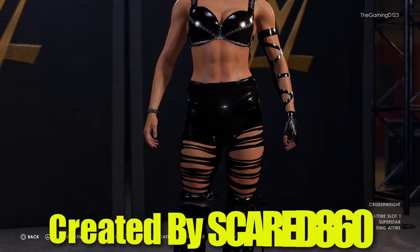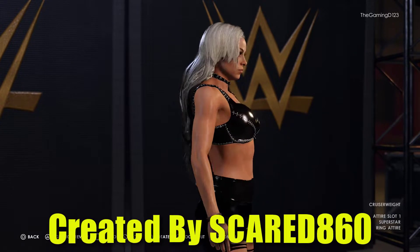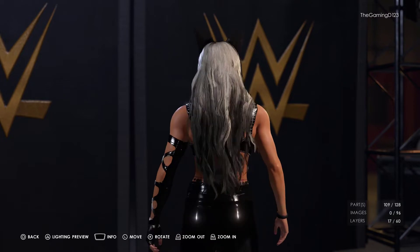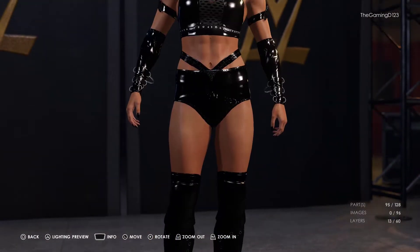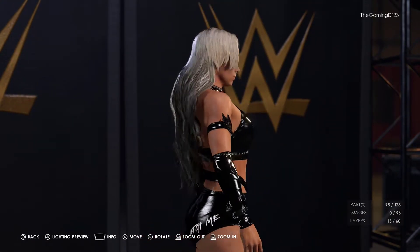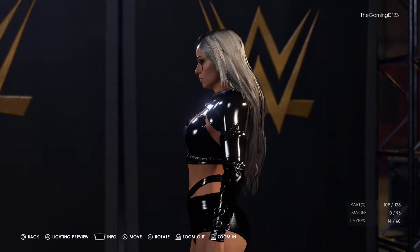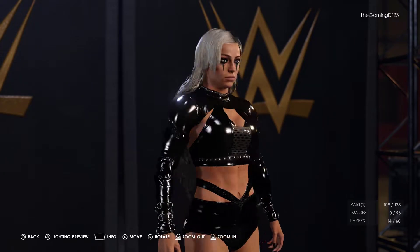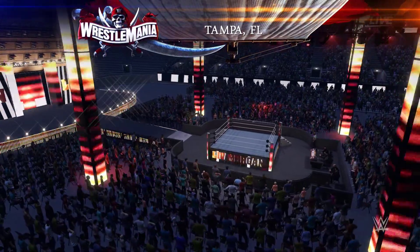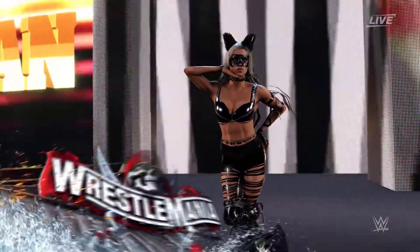With superstar number three we have Liv Morgan, created by SCARED860 once again. With this Liv Morgan, the creator took more of a Catwoman approach — her gear looks more like lingerie, all leather with straps and stitching on her top. For her entrance attire she has cat ears and is wearing a little mask. She and Rhea Ripley had a theme going, and Liv had a whip that sold for like six grand on WWE Auctions.